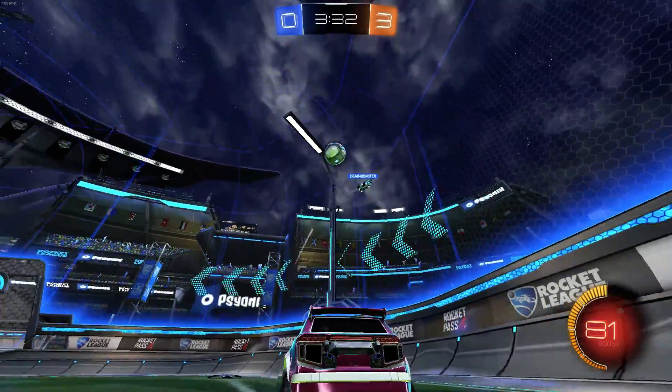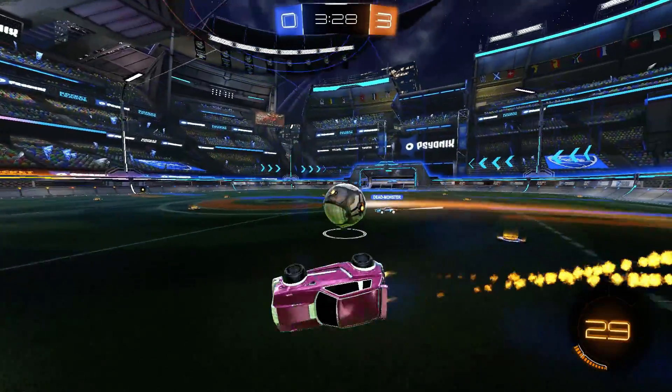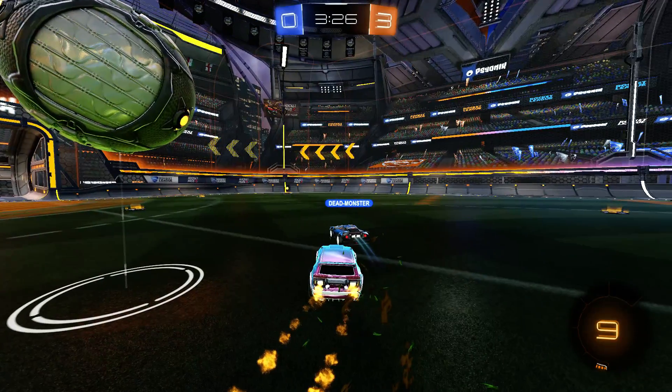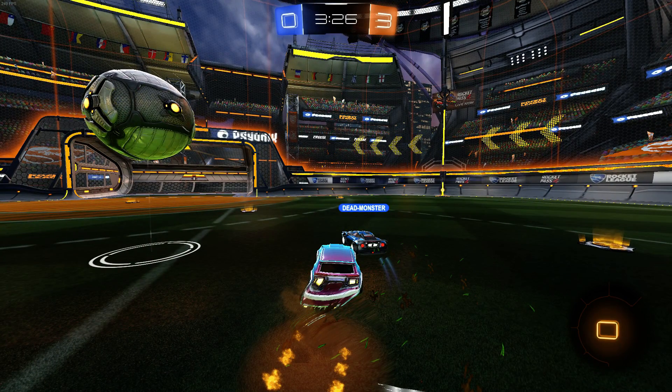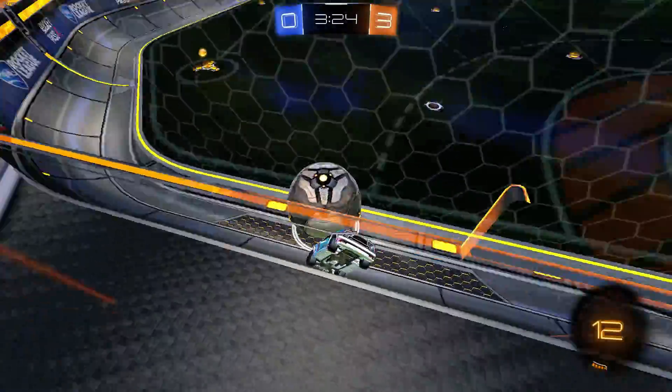Here he makes a pretty good touch and I have to go back. I cannot really challenge because he's right behind the ball, and I make a mistake by giving him the ball again. He makes a really good touch that puts the ball ahead of me. Now I can't really do anything except try to bump him - because if I try to touch the ball he will touch it before me. So the only way to not get hurt is trying to bump or demo him, which I did - so this is a pretty good play for me.